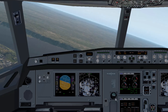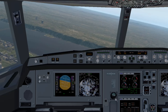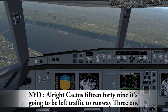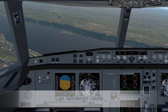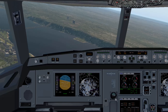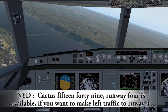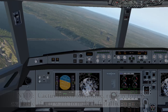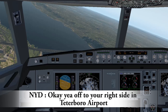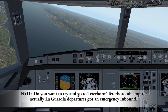Joining 2760, turn left, 0-7-0. 0-0-7-0, joining 2760. All right, Cactus 1549, it's going to be left traffic to runway 3-1. Okay, what do you need to land? Cactus 1549, runway 4 is available if you want to make left traffic to runway 4. I'm not sure we can make any runway. What's over to our right, anything in New Jersey, maybe Teterboro?